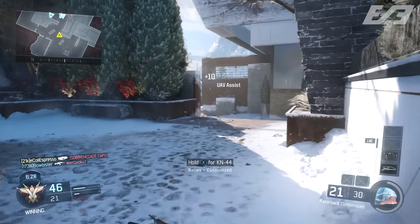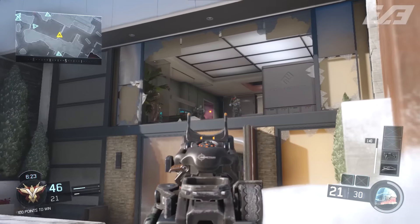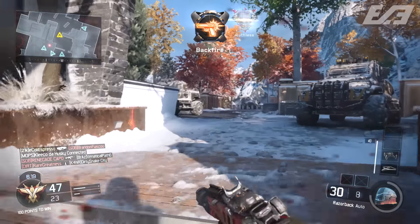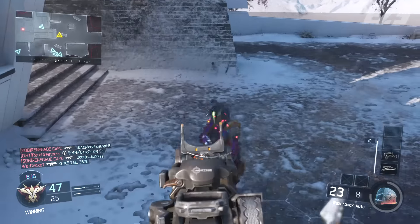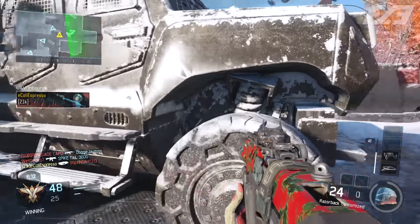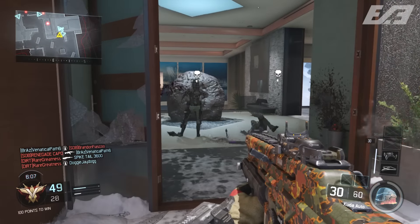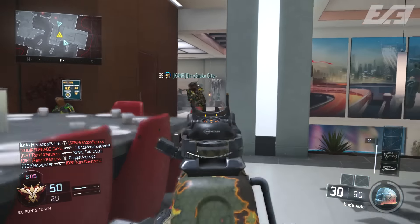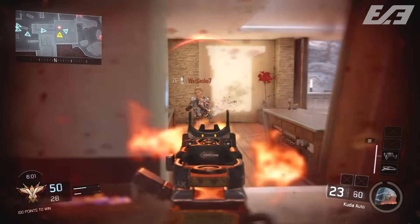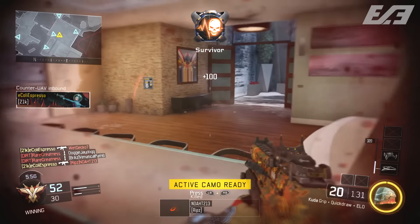The ELO sight, being a projected red dot, does not have any of those properties. It's a simple, clear image, and it does not have a full reticle outline cutting into your field of view. So if it's up to me, I would 100% choose the ELO sight over the reflex sight. Honestly, I'd say this is perhaps the best and most precise reticle we've ever seen in Call of Duty.